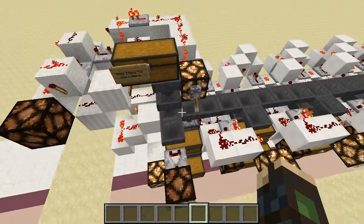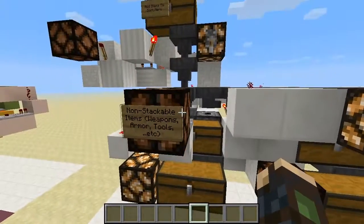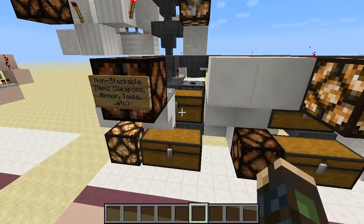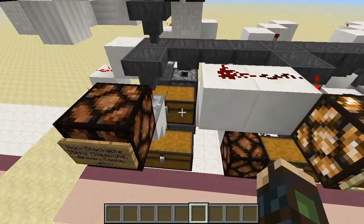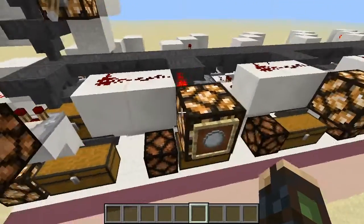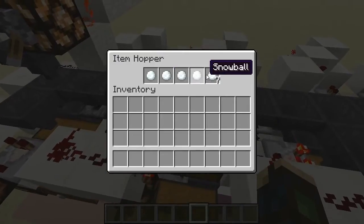And before we start it, I'm just going to show a quick look at what's going on here. We have the non-stackable items that will be in this first box here. They will end up going right here because the chest below them is full, so they will end up at the top. And then we have the snowball, which is the next one, which I'm using as my sorting helper.